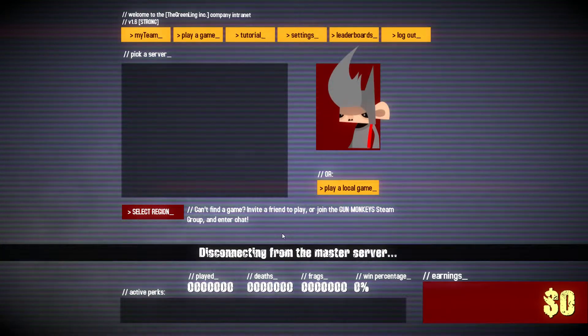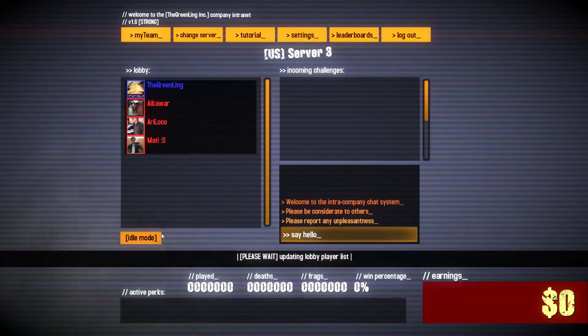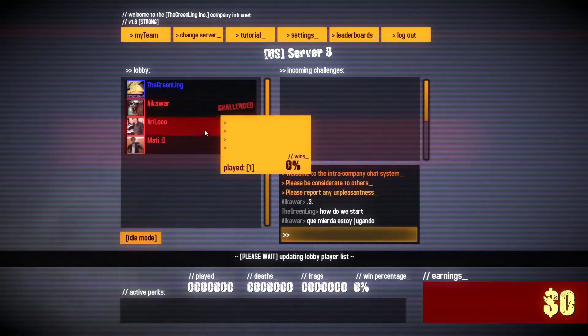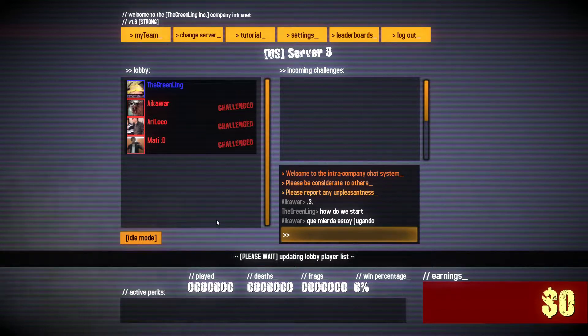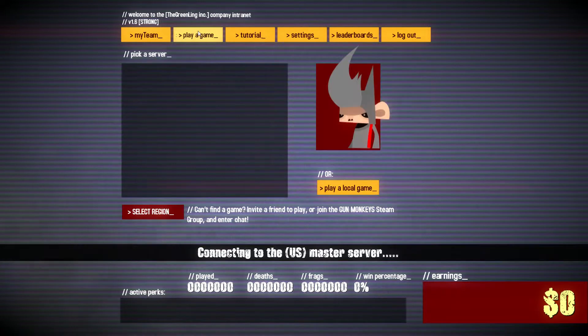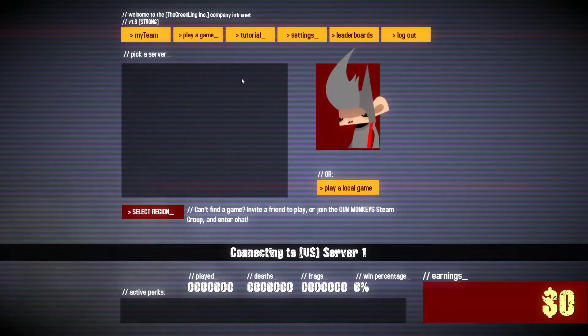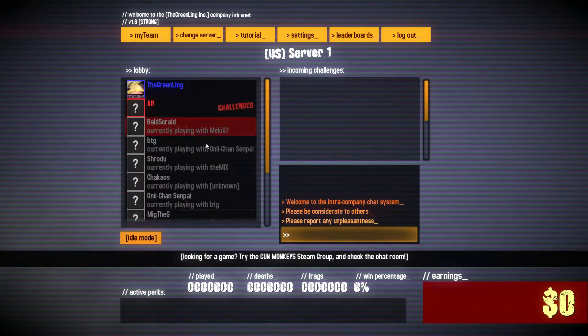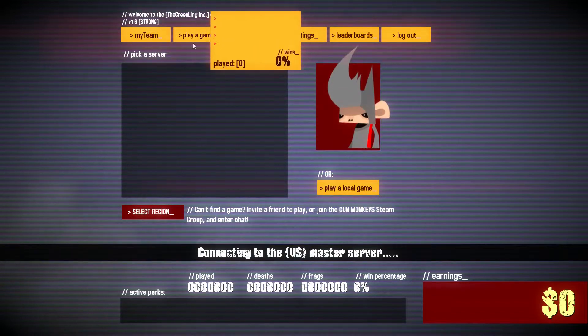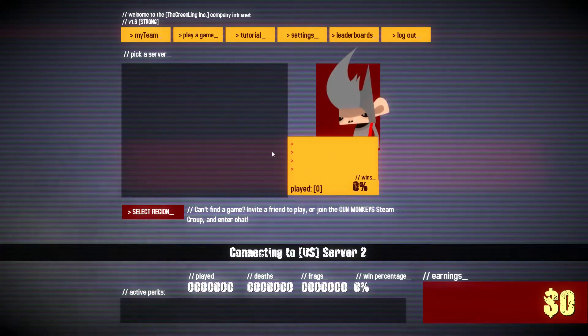Okay, so how do I join? I'll challenge those guys — hopefully they'll accept my challenge. Okay, let's change server. Go to server one and see if server two has a challenge.